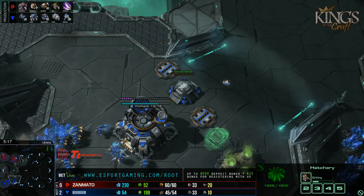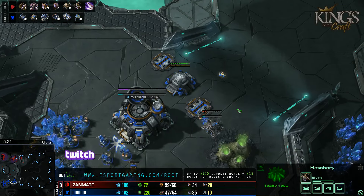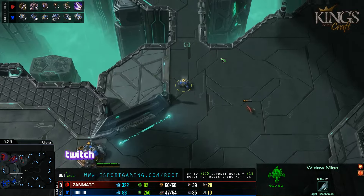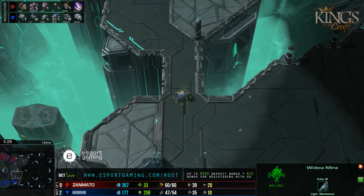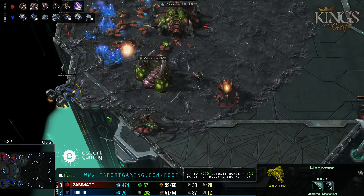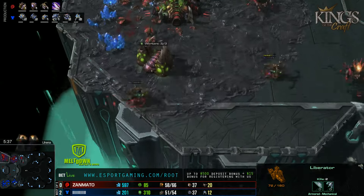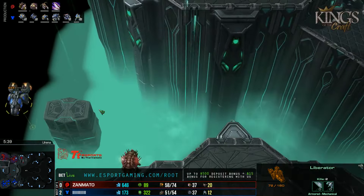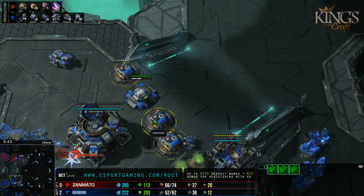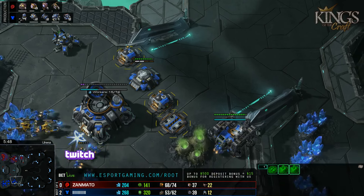That's exactly what he needed to bring himself back in. Without that, he might have just lost the game right there. Maybe it was a little greedy for Ryung to move the tank up to the high ground. The Liberator's going to get some damage done — it escapes with almost no HP, lost somewhere in the aether. So Ryung's going to opt for that third Command Center, which is almost done, and going to double Engineering Bay.